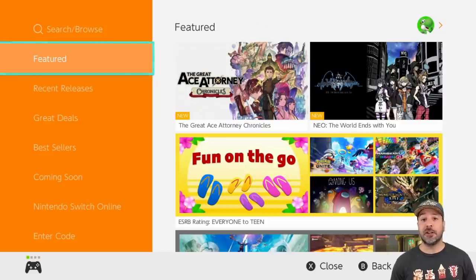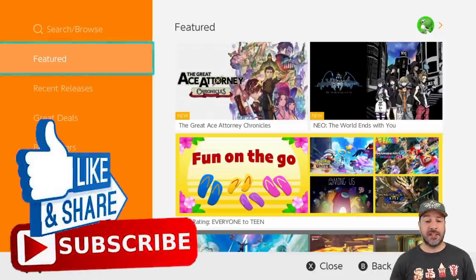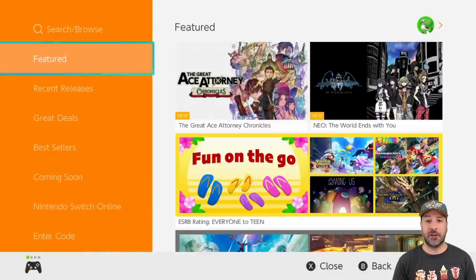That is pretty much it for our list of eShop deals for this week. I really find that we have a great mix of games this week — a little bit of everything for everyone. I love hearing from all of you, so drop a comment below about what games you're picking up this week or what games maybe I missed that I should try for future weeks. I also want to take a couple of seconds to really thank the channel supporters — you can see all their names in the credits of the video, and if you want more information about those memberships, check out the link in the description. Don't forget to hit that like button, subscribe to the channel if you haven't already, and hit that notification bell so you know when all my future videos come out.